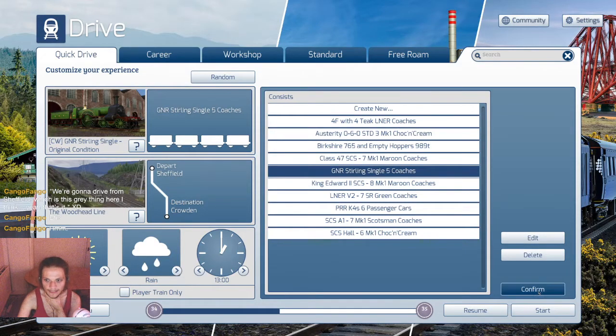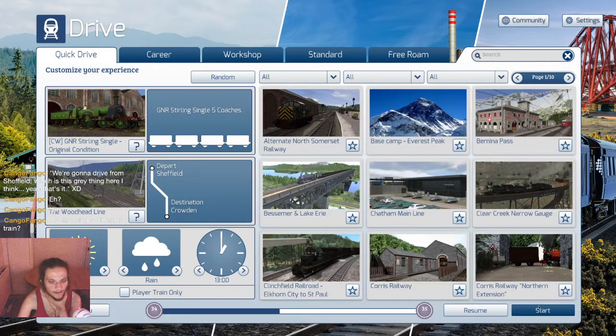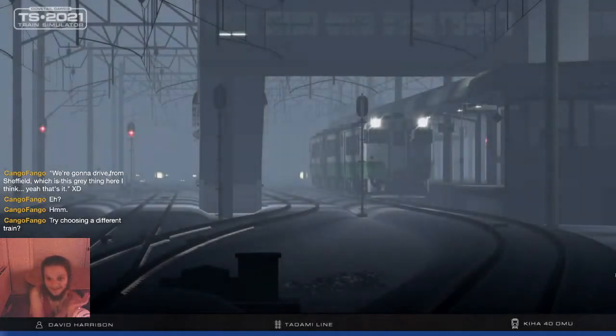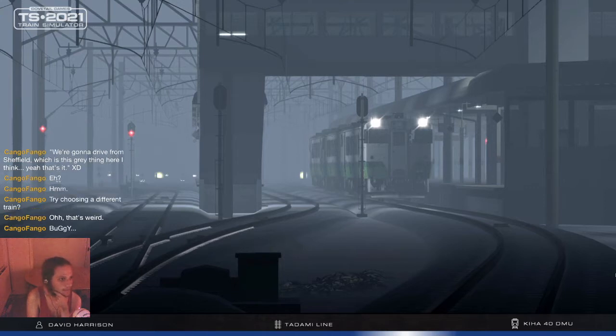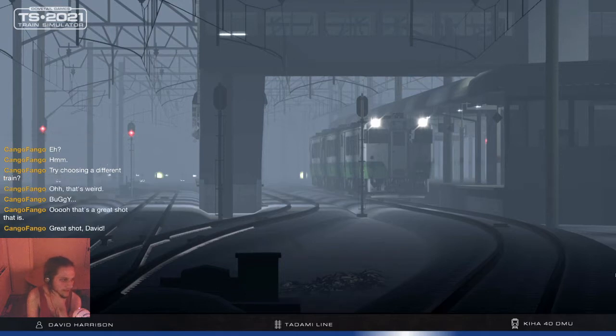I had to re-select it for some reason, I don't know why. Anyway, yes, there we go. I'm not sure if this train will make it, hopefully it will. We're gonna drive from Sheffield — which is this gray thing here — to Crowden. Oh, that's a great shot, by David Harrison as you can read.